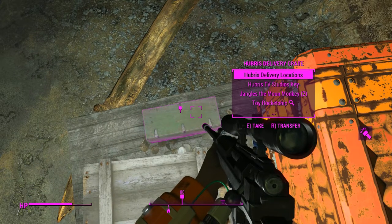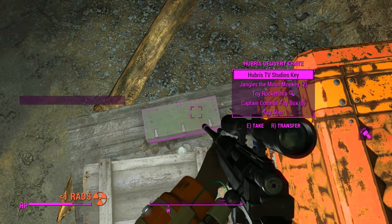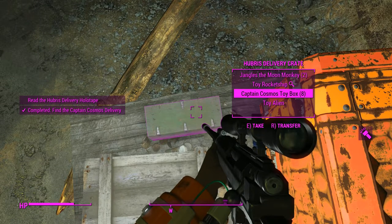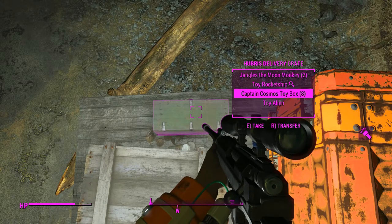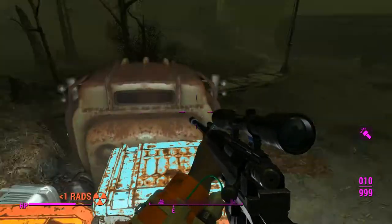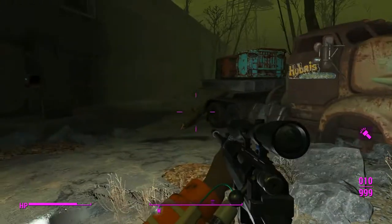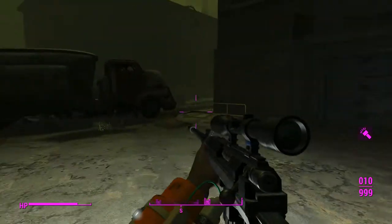So here's a unique asset there, just a truck, and you've got tiny little shipping containers on it. The ones outside Vault 111 are the first ones you encounter in the game, and now they're in tiny form — my seven bucks put to good work here. We've got the Hubris delivery locations here — that's a note with a holotape, a key there we'll be needing later. That's junk. This Captain Cosmos toy box though will be important later, so we'll pick those up.